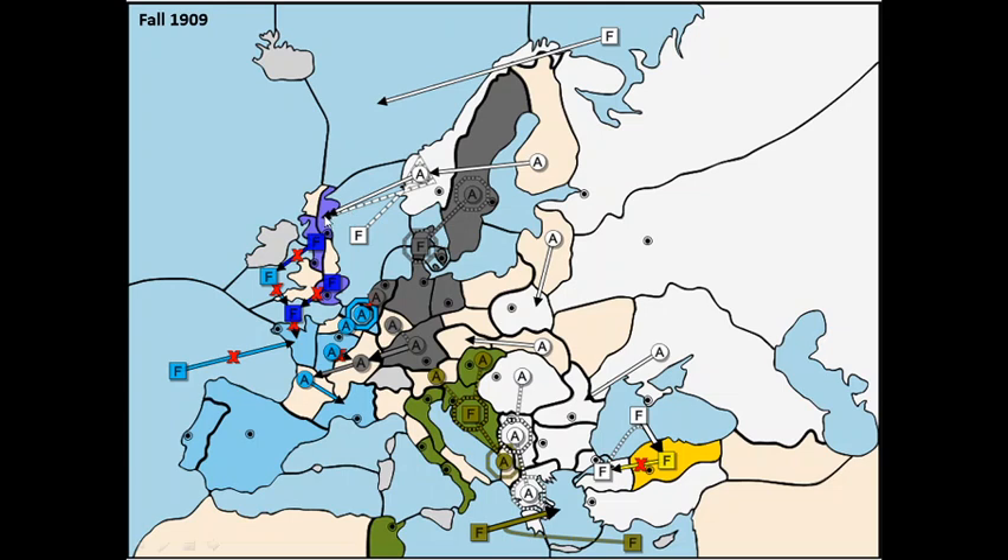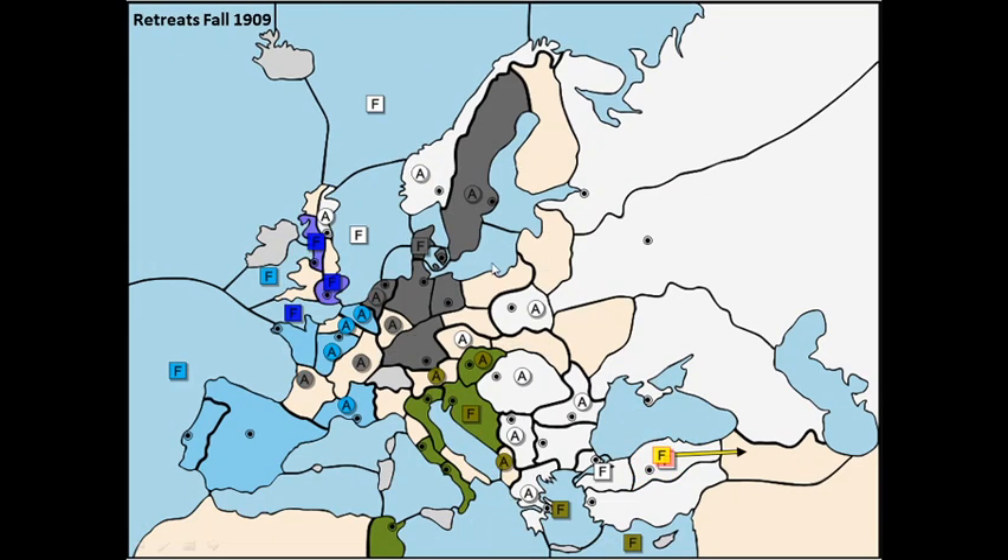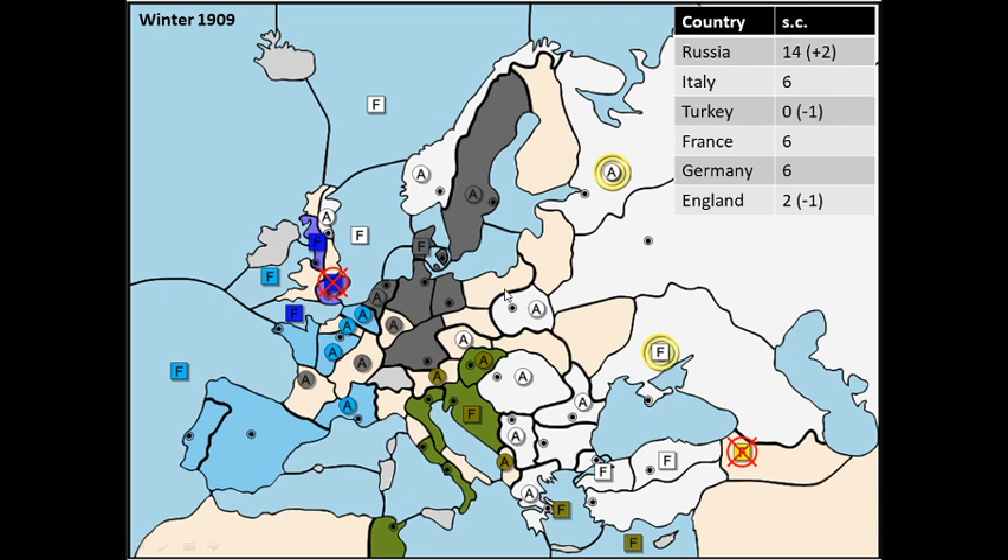I manage to convoy an army to the British Isles and take Edinburgh — finally, after nine years. I put real pressure on England with Germany acting as my perfect buffer; we're not moving against each other. Turkey has a retreat but no centers left. I've gained 2 centers so I'm at 14 now, with the remaining parties at 6 and England at 2. It's looking really good.